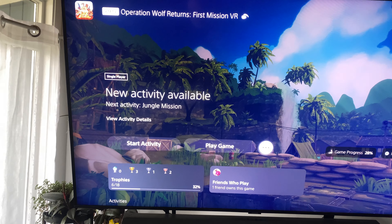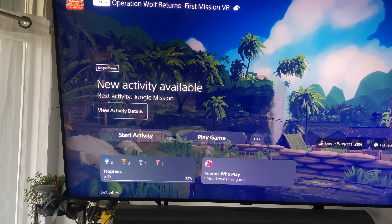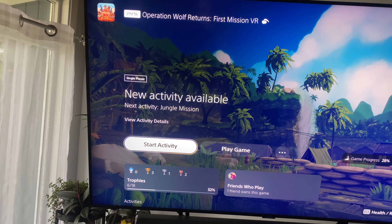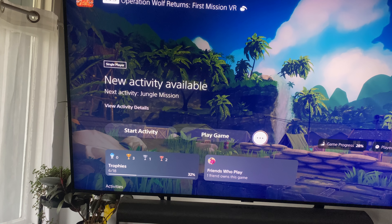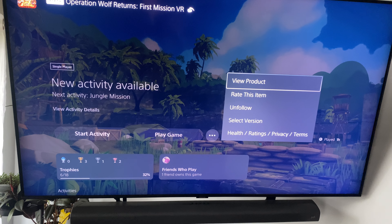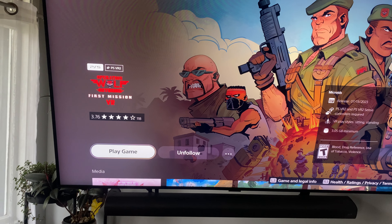Just find it on your dashboard and scroll down to where it says 'Start Activity.' Scroll down to where it says 'Start Activity,' go over to the three dots and click on that, then click on 'View Product' and you'll be on the product page showing the VR version of the game.